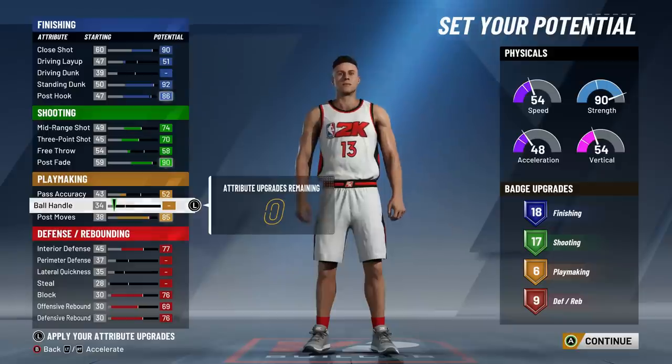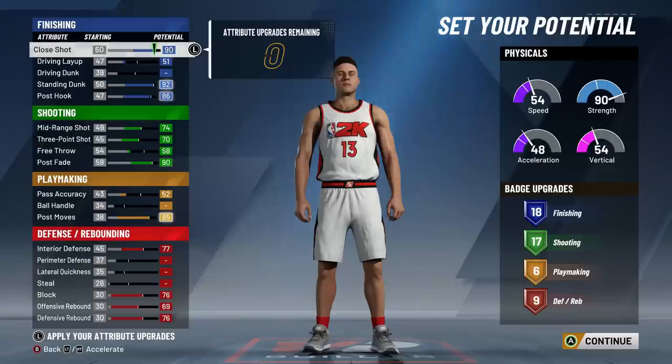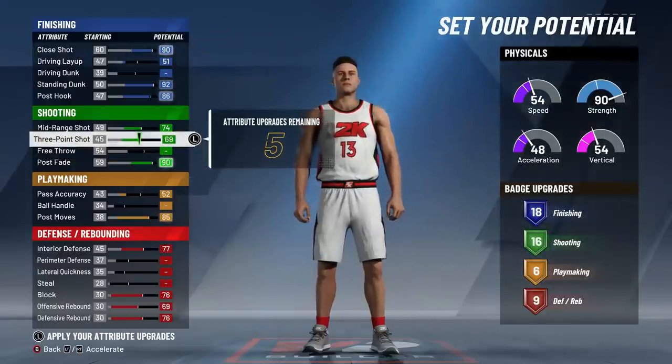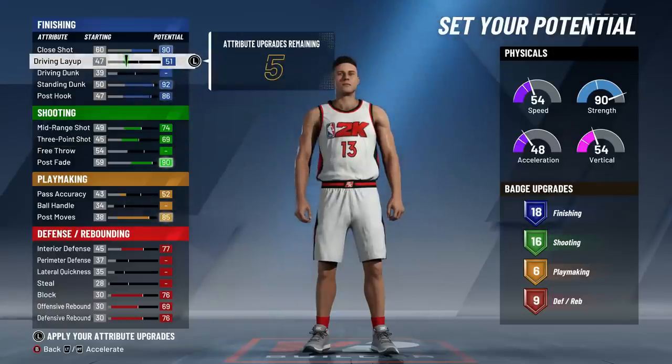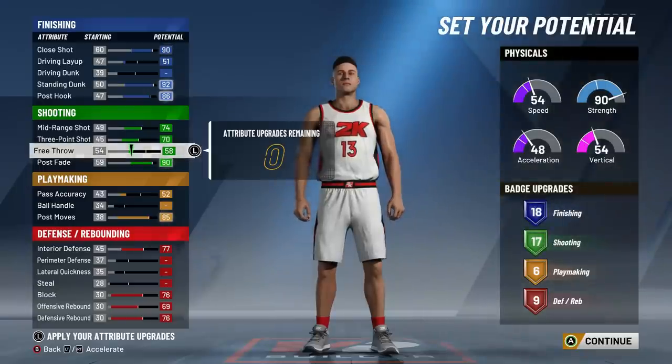Centers aren't commonly having high ball handling anyway unless you make the playmaker build. Unpluckable is pretty big, but if you don't want it you get that extra finishing badge - it's up to you. What you see on screen is literally every single attribute I have equipped on my personal build. You can also lower some stuff and throw points on your driving layup to get another finishing badge, but I personally feel it's very important to have those shooting badges given how many good ones there are.